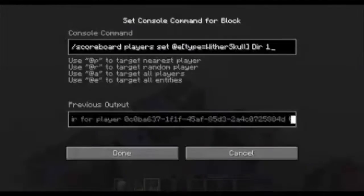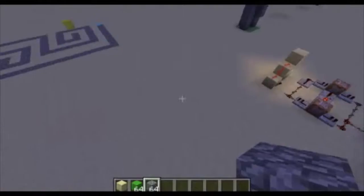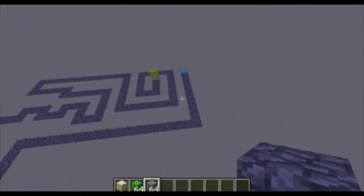It keeps running these commands for each of the 4 directions — it will move it forward, and then if it turns left or right it can turn left or right. It can't suddenly turn around and do a U-turn.